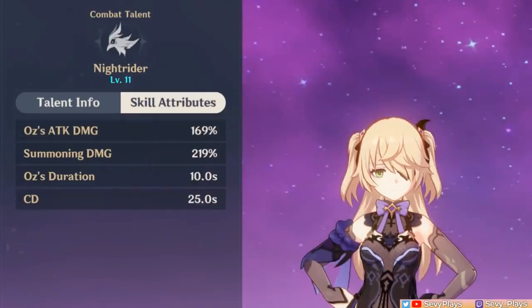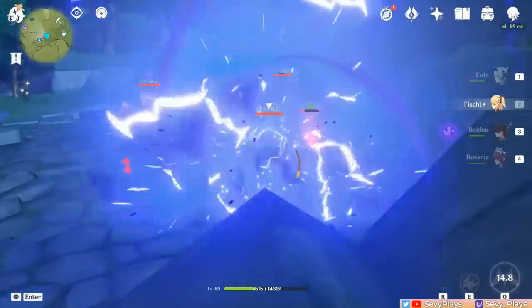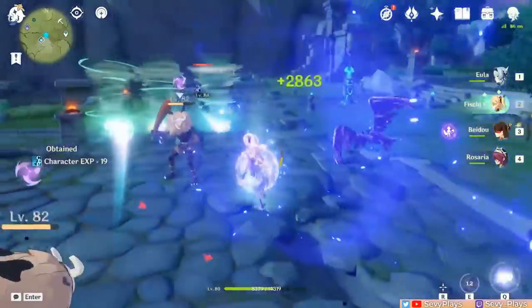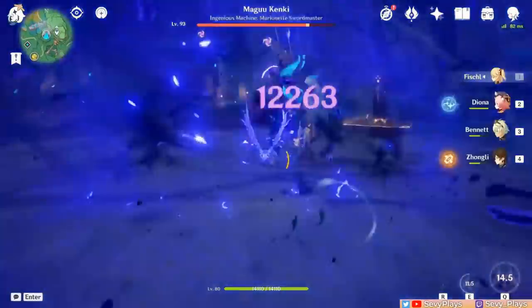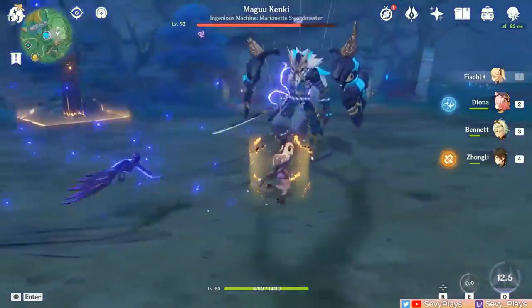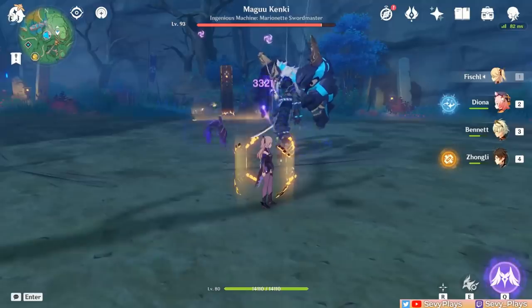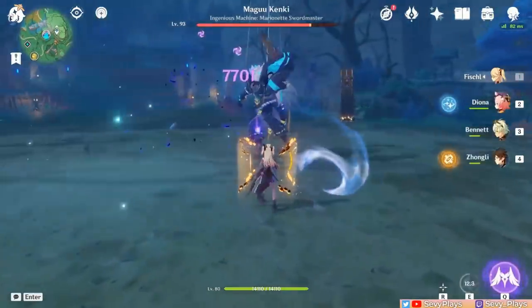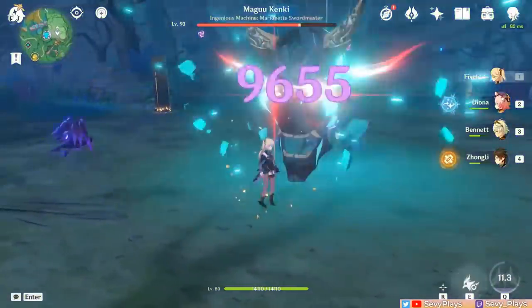This is where the burst comes in to help. When you activate Fischl's burst, she enters into her Oz-like form, gliding around the field and dealing electro damage once to each enemy you come into contact with. At the end of this duration, or if you switch Fischl out prematurely, it summons Oz with the same properties as the skill version. Juggling your burst and skill uptime to re-summon Oz is the key to achieve maximum uptime on him. If the skill is on cooldown, summon Oz with a burst and vice versa.